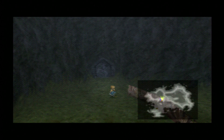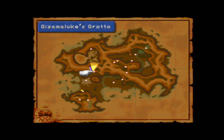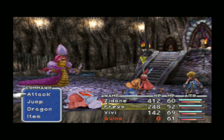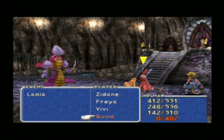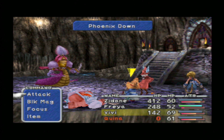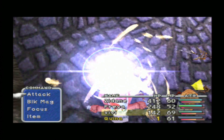The next step is to go to Gizamaluk's Grotto and climb to the top of the mountain. Before we actually fight the Grand Dragons, we need to make sure that Quina's health is down to one. The attack is only efficient when your health is exactly one HP.